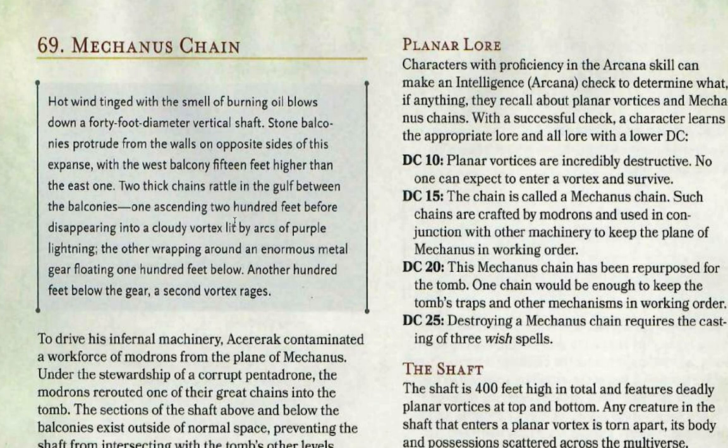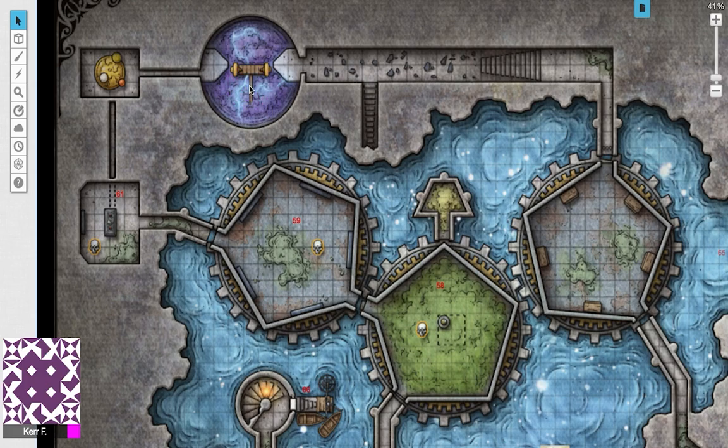Room 69: The Mechanist Chain. Hot wind tinged with the smell of burning oil blows down a 40-foot diameter vertical shaft. Stone balconies protrude from the walls on opposite sides, with the west balcony 15 feet higher than the east one. Two fixed chains rattle in the gulf between the balconies — one ascending 200 feet into a cloudy vortex lit by arcs of purple lightning, the other wrapping around an enormous metal gear floating 100 feet below. I'm going to give you a quick representation with one of my drawings so you can see the scale.